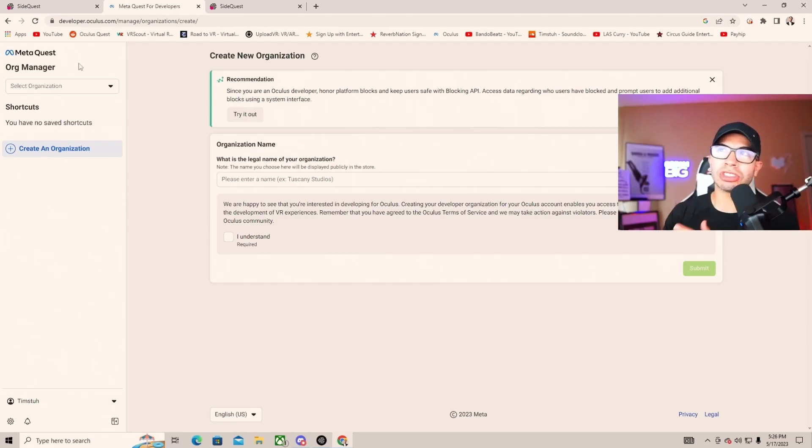First things first, you need to go into developer mode. You have to create your own organization. You'll need to put in some information — you can create your own name, put it as your YouTube name or whatever. It says organization name, you put whatever you like, then put in your phone number. Boom — you are now a developer and everything is synced and ready to go.